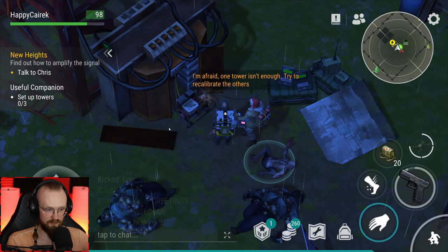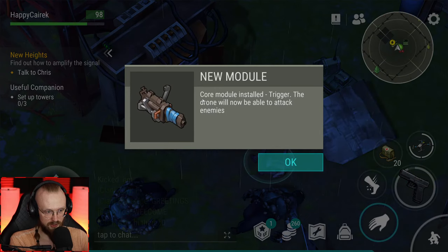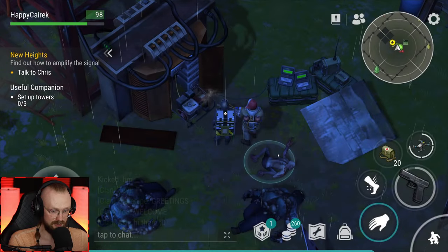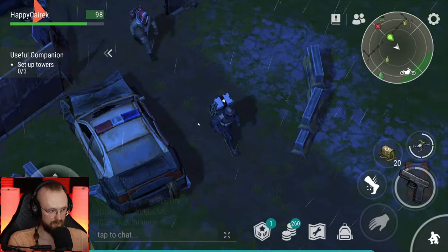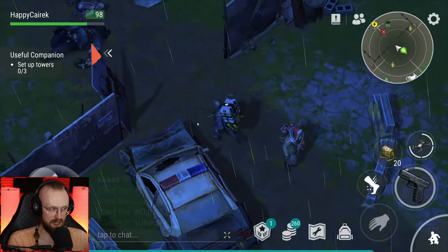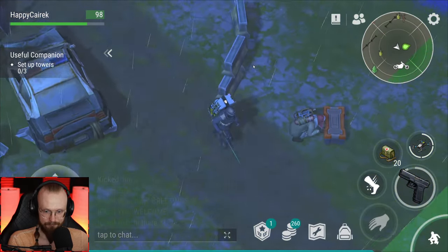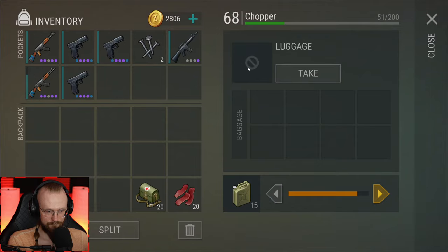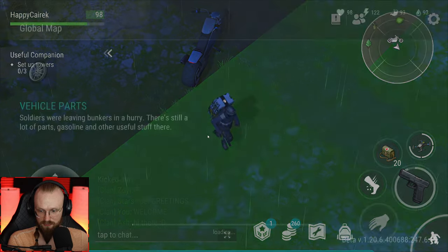Let's talk to Chris. I'm afraid one tower isn't enough to recalibrate the others. Screwed something onto your drone to shoot now — cool, huh? Core module installed — Trigger. The drone will now be able to attack enemies. Okay, that's cool except I already wasted that drone attack — that's sad. So now we have to recalibrate those towers fully. It doesn't always follow you — you have to click on the drone for it to follow you.